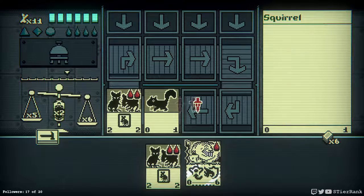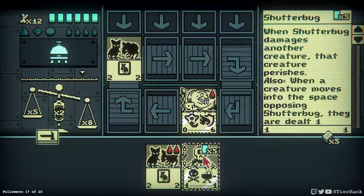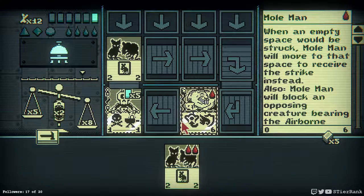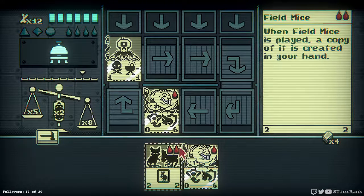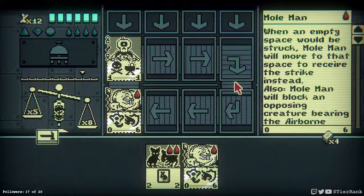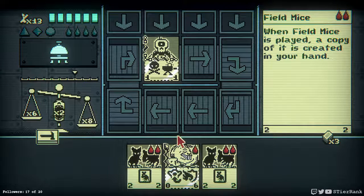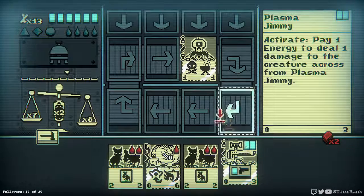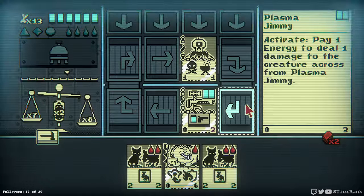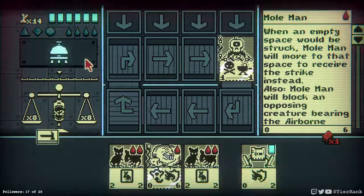We're going to need some Mole Man help here in a moment. Hopefully we can make it last as long as we can. I think that will work. I'm running out of options here. I need to get some bone in my diet. I hope it doesn't kill instantly — oh that was stupid. There's no way I can get rid of that guy. I should have just not fed it. Big oof.